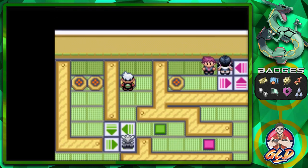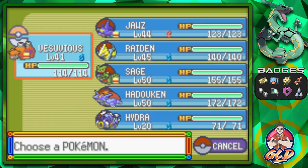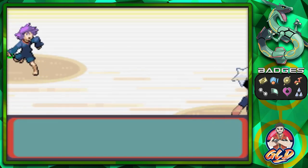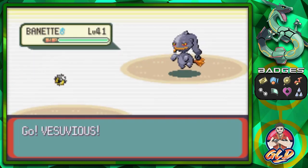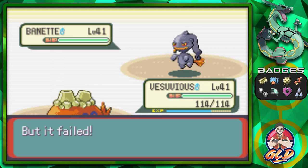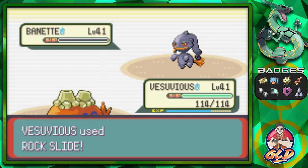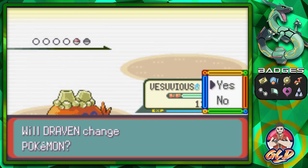We've got two more trainers to take on, and since we've freed up the whole area it's going to be a one-on-one battle. Let's go straight for Vesuvius. Taking on Psychic Alvaro, and he's going to be coming out with his Baynet. We're going to go straight for a Rock Slide - that nearly defeats Baynet. Rock Slide for the win! Vesuvius is getting so close to the next level.